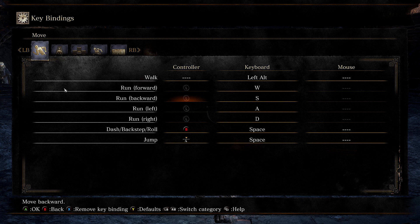Left Alt I use for walk — the only time you're going to be walking is to sneak up on enemies and devastate them with that rear attack. WSAD is very typical, almost universal for moving your character around, so I didn't mess with those. Dash, back step, roll, and jump I use Space Bar. You can dash back using just Space Bar or using WSAD keys and Space Bar to dash and roll in different directions while trying to not get murdered.